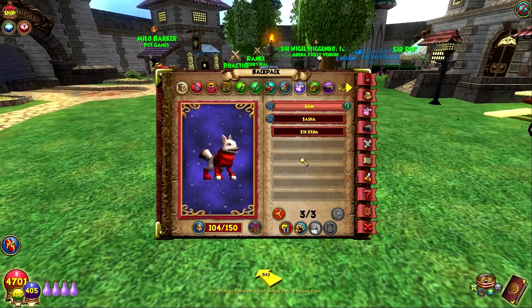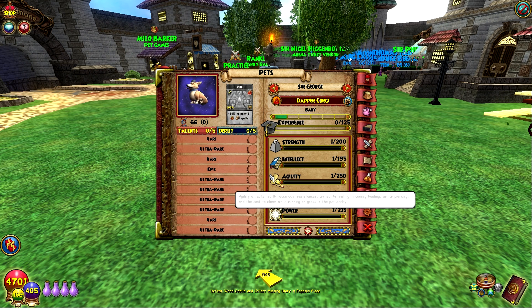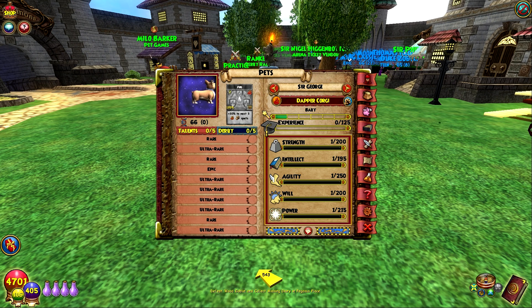Let's go ahead and look at his talents. He gives a Fire Fuel card at teen. Most of his talents are fire related, and the ones that are on the wiki right now include Fire Sniper, which is Accuracy, and Fire Assailant, which is Crit.